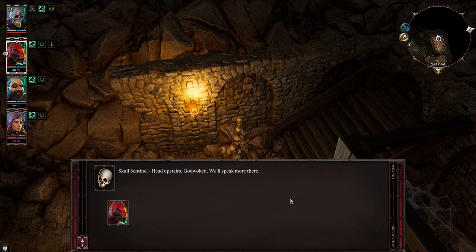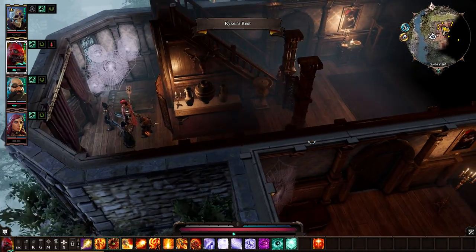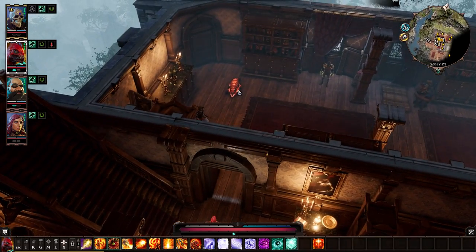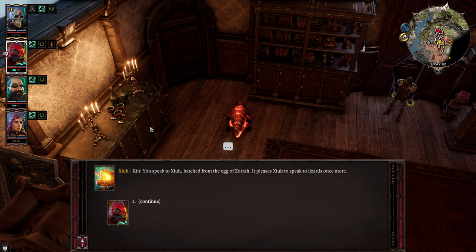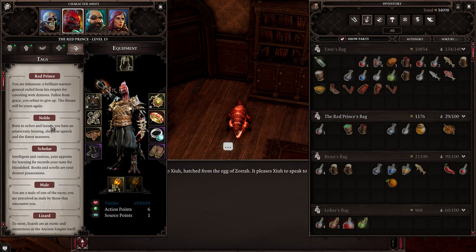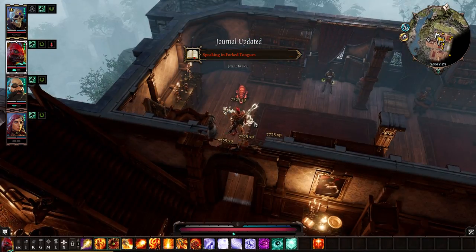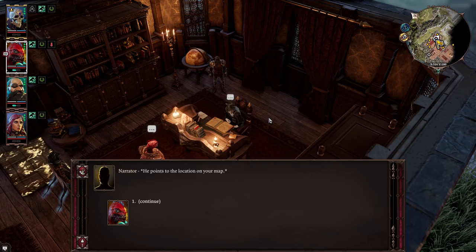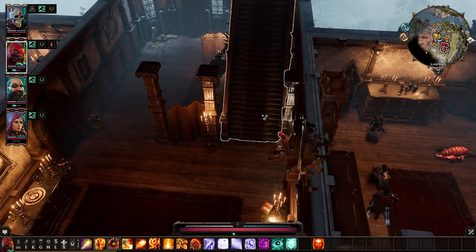Come up here, go up the stairs, and be honest with the skull — tell it you are Godwoken. Now, this is the last thing we're doing without combat. Sorry, I keep saying 'the last thing' and there keep being more. If you have a lizard with the Scholar tag — might also be Noble — talk to the spirit here. He'll give you a password to a chest in the graveyard and 7,000 experience. One your way through the conversation with him for some experience. The graveyard area is coming up next.